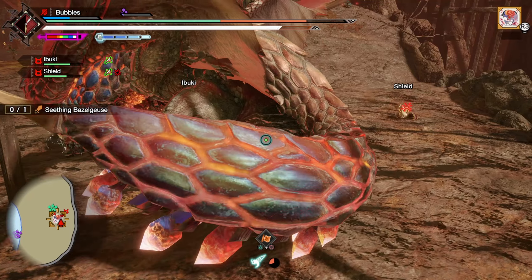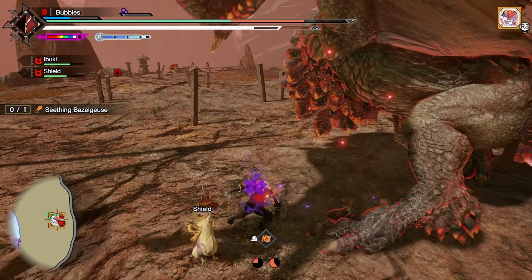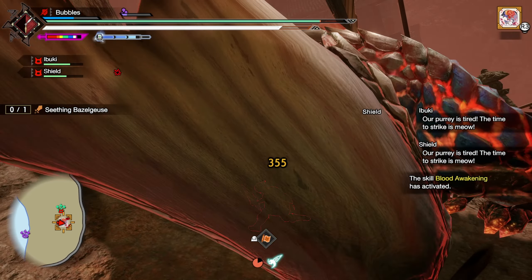Oh god, I back hopped so early. Get that powder mantle off real quick. Maybe go for our stun — because I don't think I've gotten our stun yet. A lot of my Metsus have missed, which is a bit annoying, but that's okay — it happens.